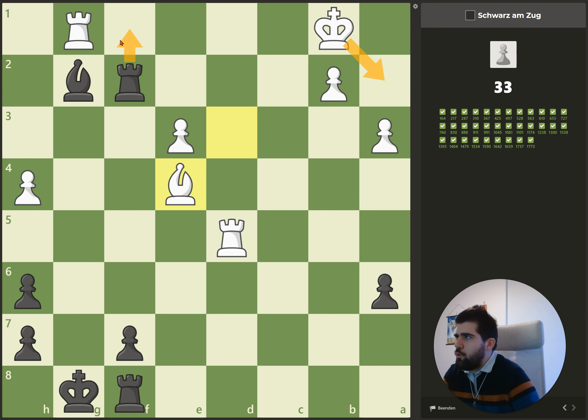Then we have checkmate because the queen is protecting these squares, she's protecting the bishop, the bishop is protecting this square, this bishop protects another square, and the same bishop protects the pawn.